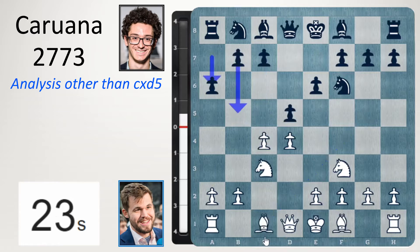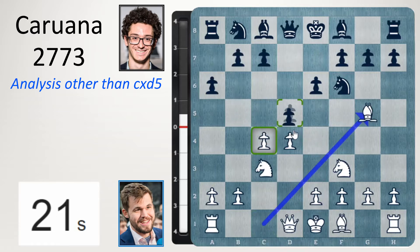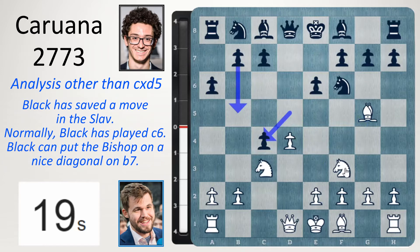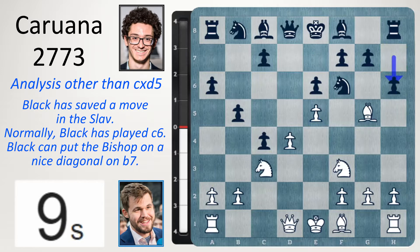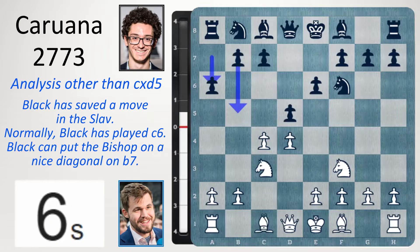Another option is if white moved the bishop out. Black has this option of taking on c4 and wherever you go, e3 or e4, then b5, e5, h6. Black is doing okay. That's why in the opening, after a move like a6, it's important for white to take on d5.